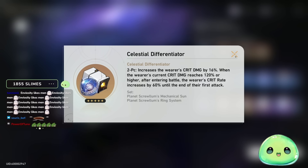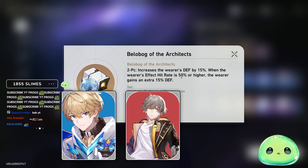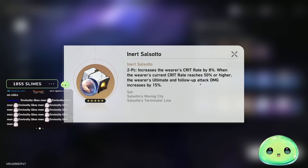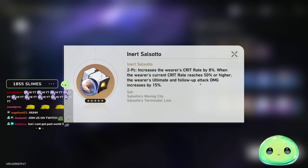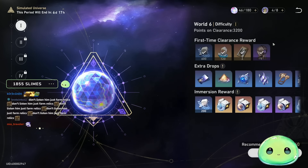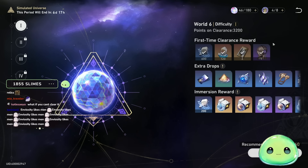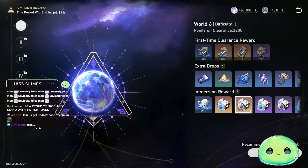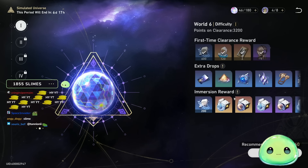World 6 is really good value. You have a defense set that's good for Gepard, Fire MC, and March 7th, as well as a crit set that works with ultimate and follow-up — so it's good for damage dealers like Dan Heng, Seele, and Jing Yuan, and good for Jingliu coming out in the future if you're trying to pre-farm. It's an overall good DPS two-piece relic set. If you're TL30 and finished farming level 50 weapons and traces, focus everything else on World 6.